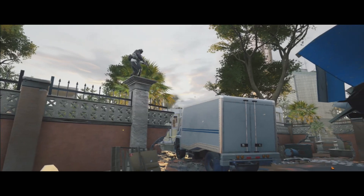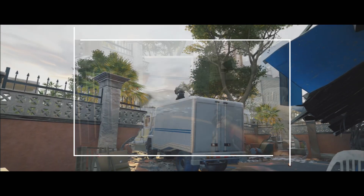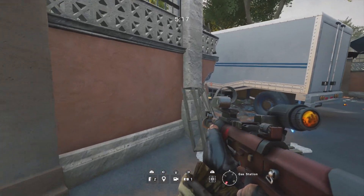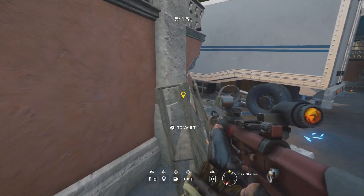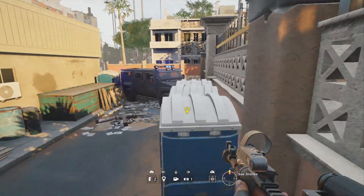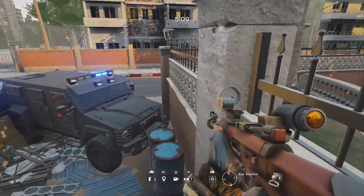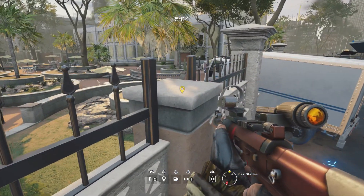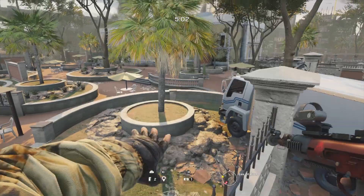The next map we're going to look at today is Consulate. This one is located over in the gas station spawn. What you need to do is vault up on top of the crate, run across and vault onto the portable toilet, and you can actually climb up on top of the pillars and walk across to the truck. You get some really nice angles on the yellow stairs door and window, and of course the west corridor windows as well.